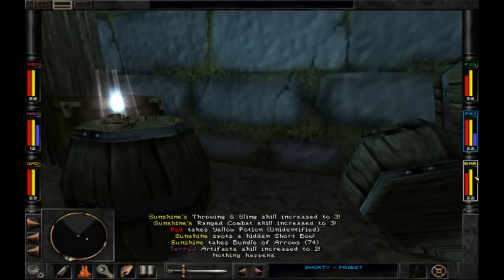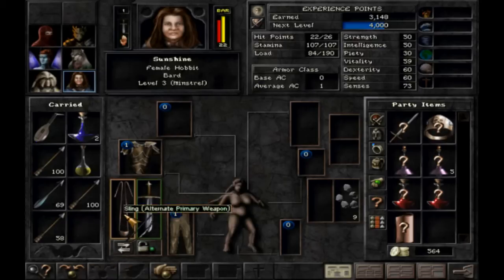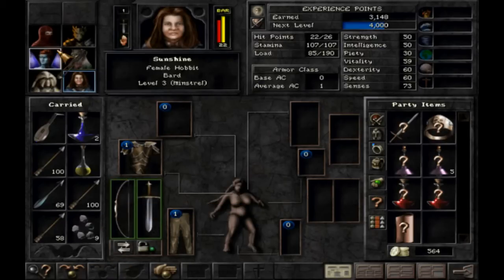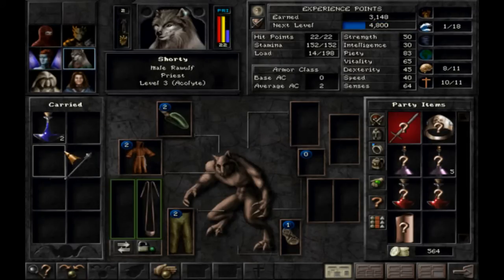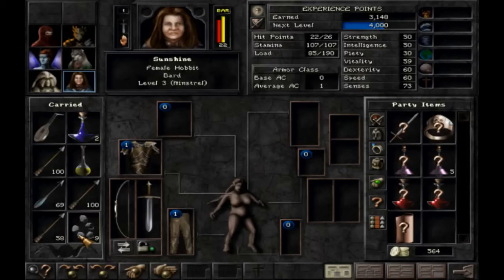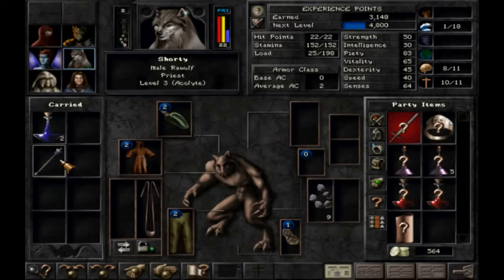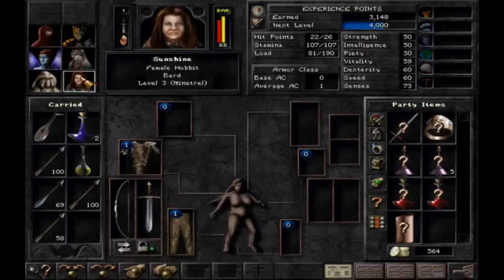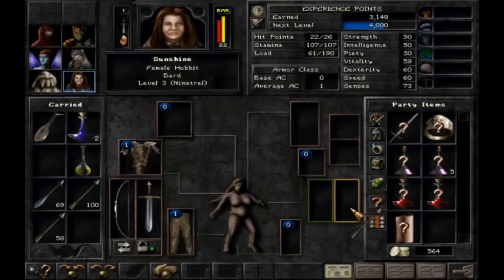Oh, there's a bow! I needed a bow from before. Who do we give the bow to? Pretty sure I made her the bow and arrow person. And this flail — I think that was the one I wanted to get. Don't really have a lot left. There we go. Let's look at all these arrows I've got — nice, looking good. Not much for rocks there.